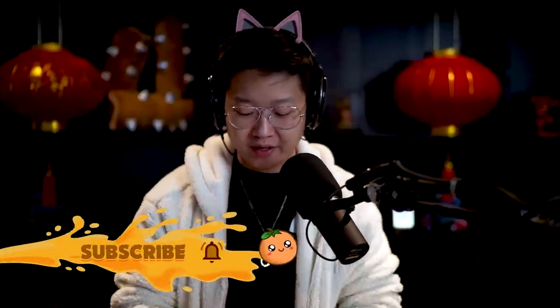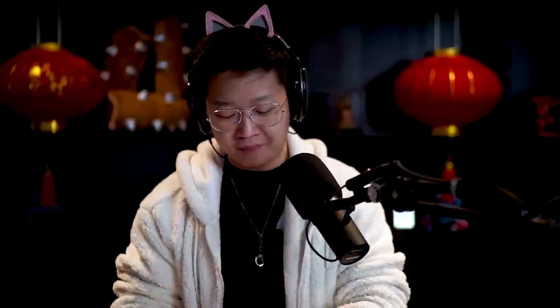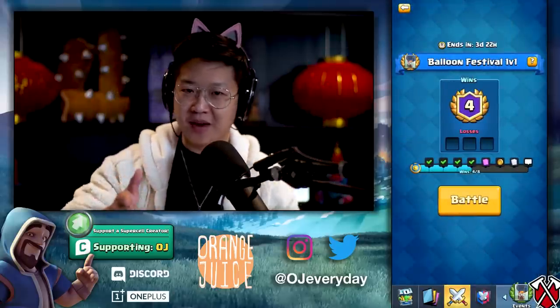We've been playing a few decks here and there. This is the final iteration. The reason we were 4-3 is because I might have lost one experimenting with some decks, but I did throw the other two to make sure we're 4-0 because we don't lose. And if you do lose, get the Season Pass — use Code OJ if you do.